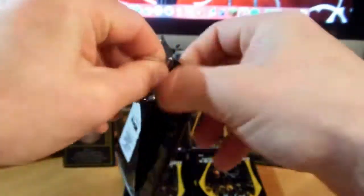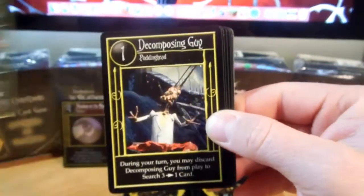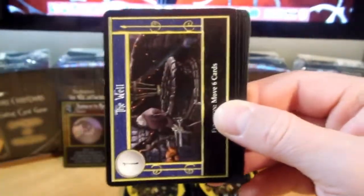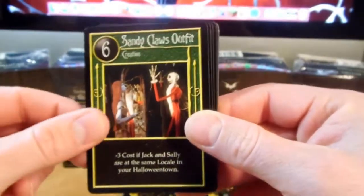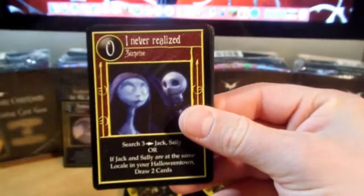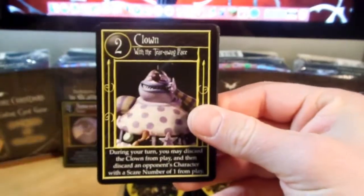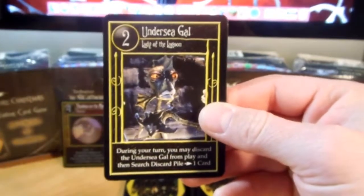So that is five ultra rares. I did pull five in the first box, so let's see if we can get anything more than five out of this one. That would be really nice. And Fetch, I Never Realized, Clown, Graveyard, Under Seagal, and Black Cat.